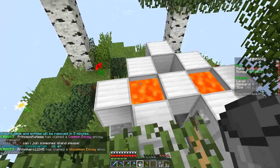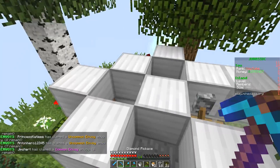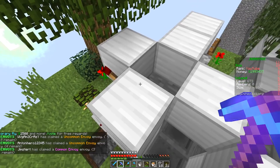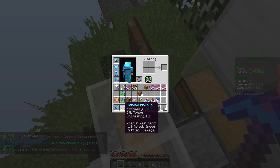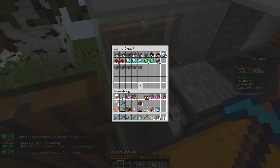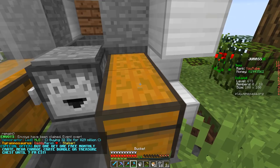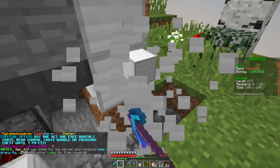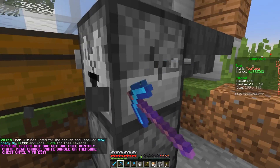We're going to get rid of those. They've nerfed the cobble generator, so it doesn't work like it used to and I don't have a use for one right now. So I'm going to collect this lava - the water's already gone - and pick this up. We're going to make a tiny little storage room here with hopefully a whole lot of chests. I don't have a lot of wood though, so I might need to make that happen.